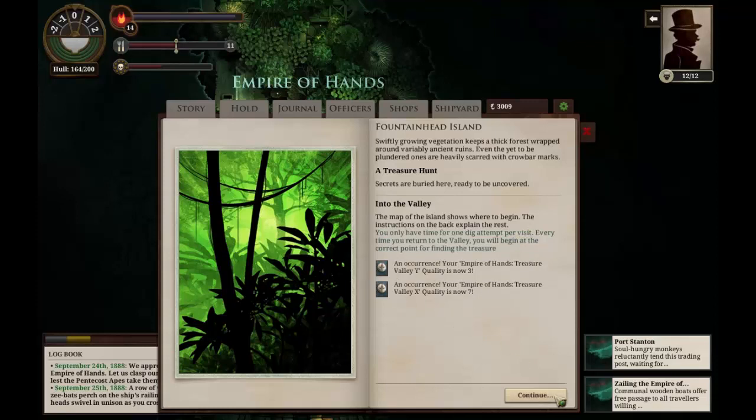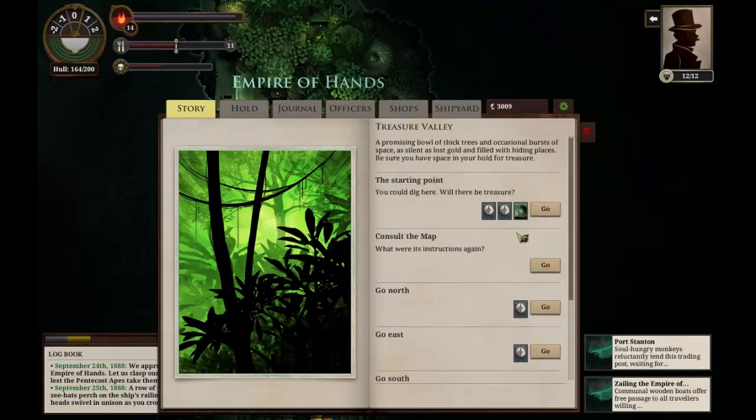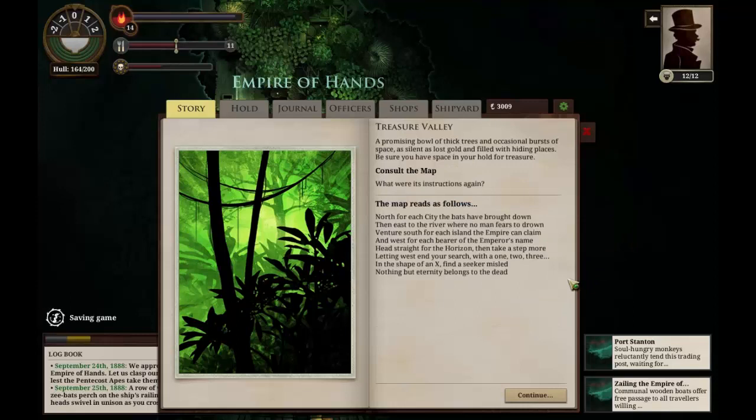We have X and Y coordinates here. We can go north, east, south, or west, explore around, and dig. Let's consult the map. 'North for each city the bats have brought down, then east to the river where no man fears to drown. Venture south for each island the emperor can claim, and west for each bearer of the emperor's name. Head straight for the horizon and then take a step more, letting west end your search with a one, two, three, four.' I'm not sure if that's three steps or four steps.